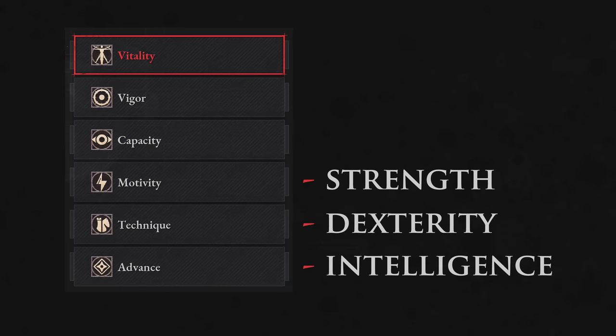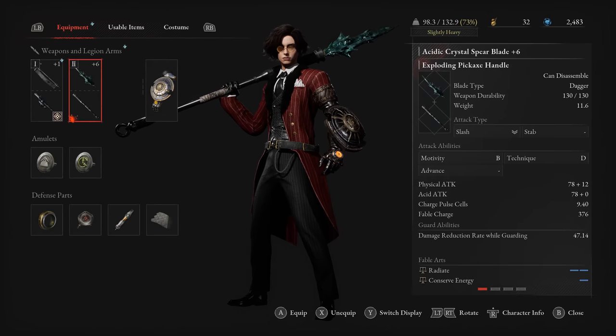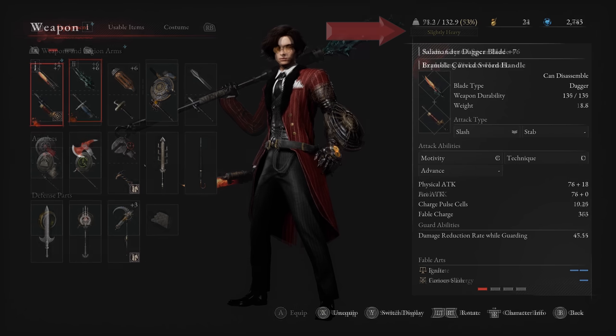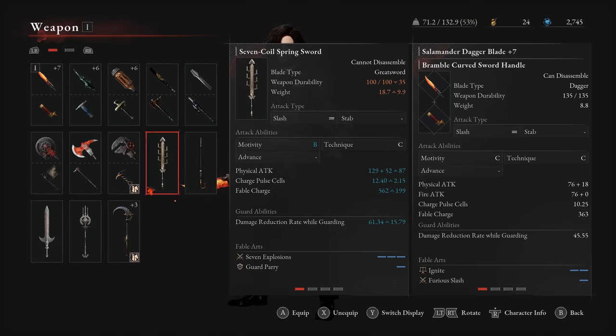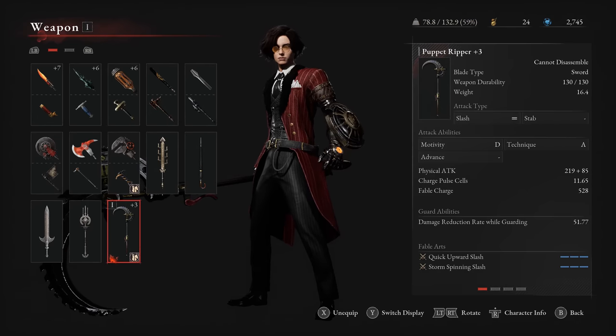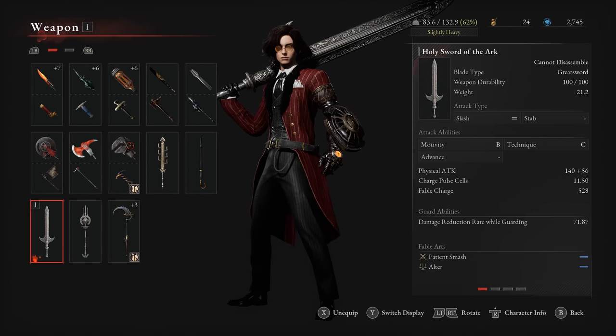In general, motivity is kinda like strength, technique is kinda like dexterity, and advance is somewhat like intelligence, mostly affecting elemental damage. You can have two weapons equipped at one time, but having an alternate will contribute to a higher total weight of your character. The only things you can't use weapon assembly to swap out blades and handles with are boss weapons — being a set in stone, unique weapon. They're powerful, but less flexible.